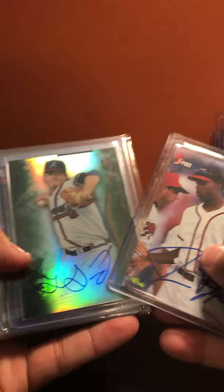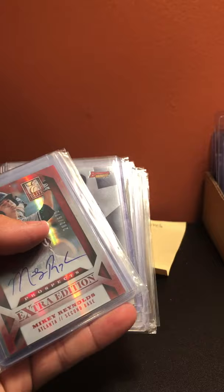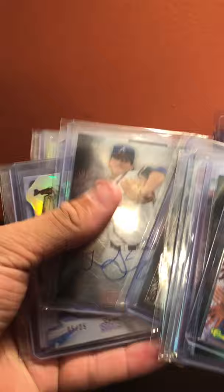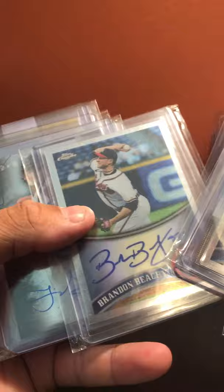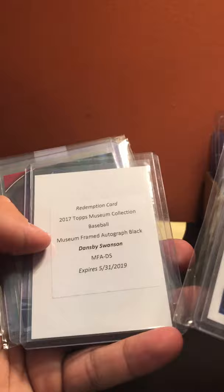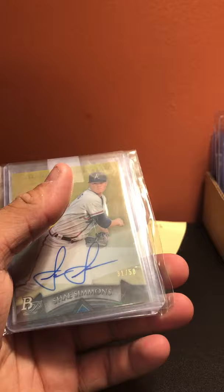More Braves: Jermaine Dye auto, Lucas Sims green auto out of 125, Sean Newcomb auto unnumbered, Mickey Reynolds auto, Chris Johnson auto, Lucas Sims Sterling, Lucas Sims out of 25 die cut, Lucas Sims Perfect Game Bowman, Colby Allard auto Bowman's Best, minor league auto, minor league triple out of 75, Brandon Beachy, Sean Gilmartin out of 199 patch auto, Sean Gilmartin auto, Rio Ruiz auto unnumbered, Shea Simmons out of 50, Julio Teheran auto unnumbered.